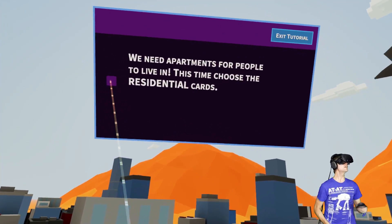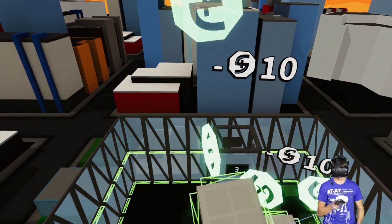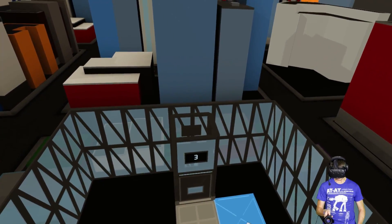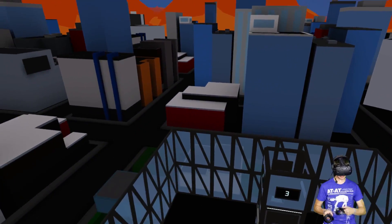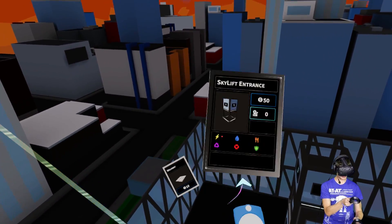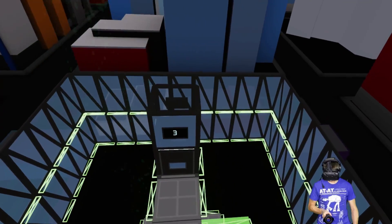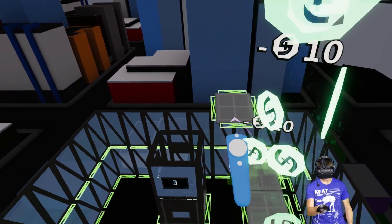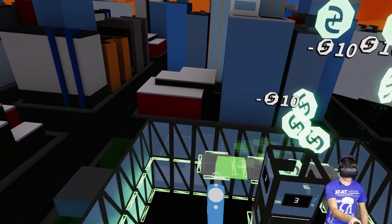We need an apartment for people to live in — choose the residential card. One of the things we can do is click on something and reclaim it if we want to get rid of it. I think I'm going to make like a city block around here. Let's go back to transportation, back to walkway — let's create a little city block that kind of goes around our sky city.